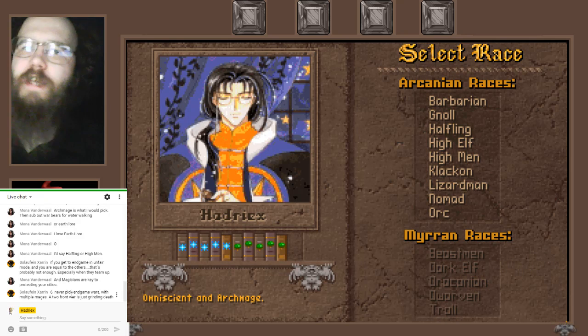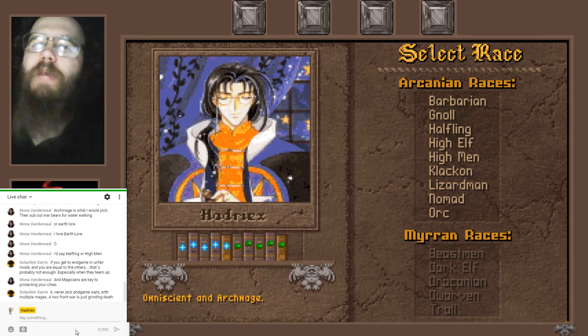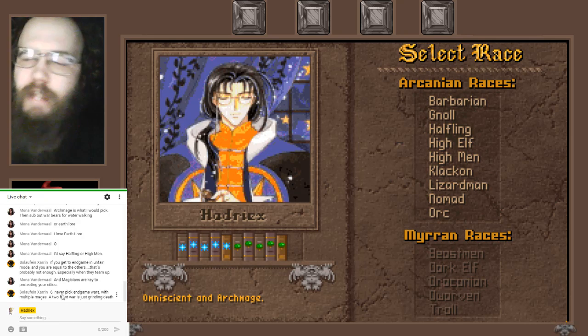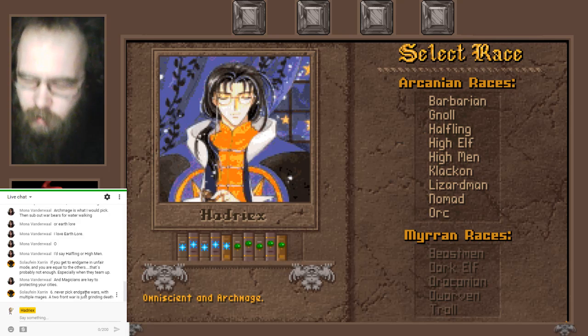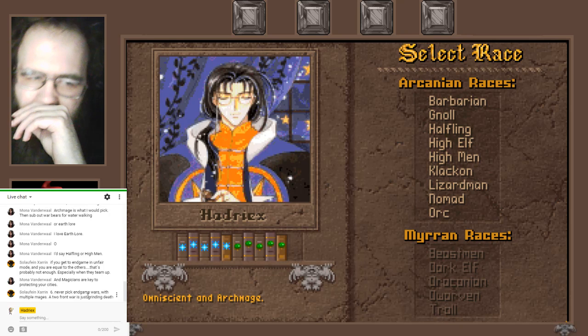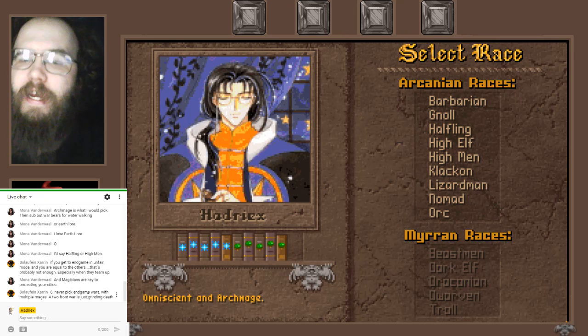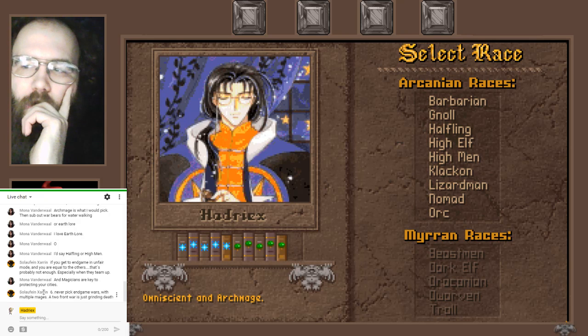You can't help stepping on some invisible ant and suddenly they're all at war with you because of an alliance — you don't get to pick your wars, your wars pick you. At least one of the builds has Charismatic in it, for what that's worth.